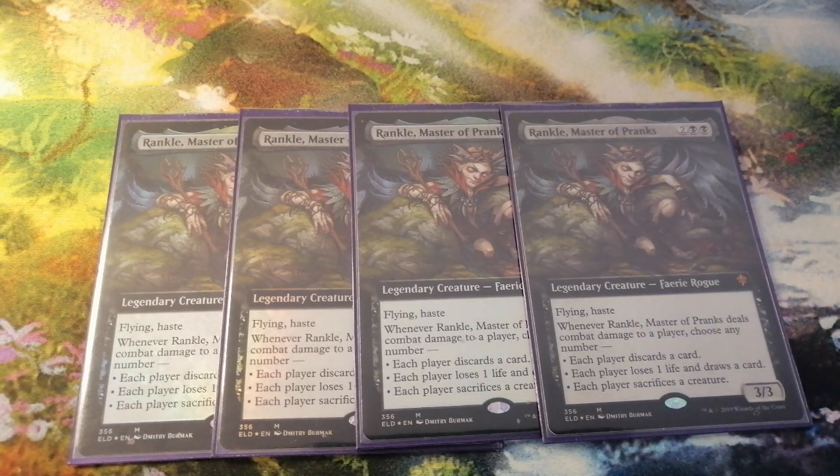We can then force the opponent to draw a card and lose one life. The last thing I want to mention about Rankle is not to always play him on turn 4, but to play him when the board state is ready.